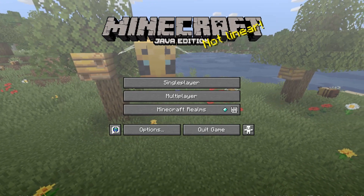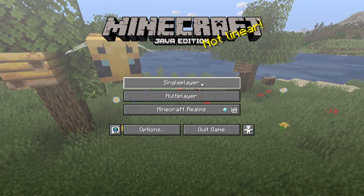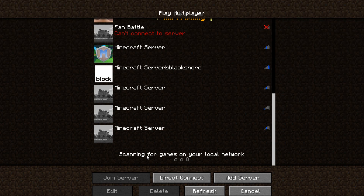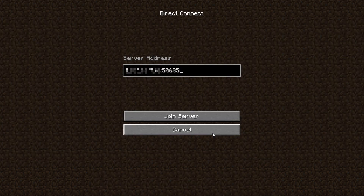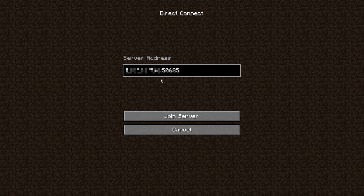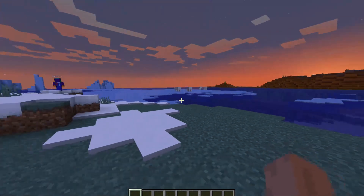This is the computer that wants to join the game — not the host. They've not opened anything to LAN. They're just someone on your Wi-Fi network who wants to join. What they do is hit Multiplayer, scroll down to the bottom. Sometimes the server will show up automatically and you won't need to enter the IP and port. But if it doesn't show up, hit Direct Connect, enter the IPv4 address from the host computer, colon the port, and hit Join Server.